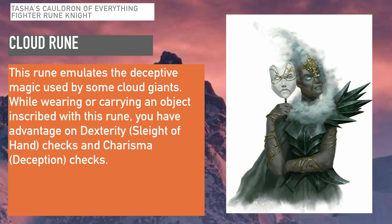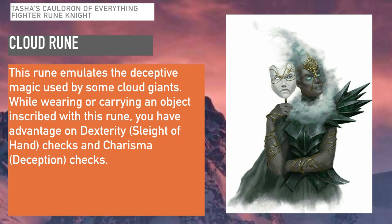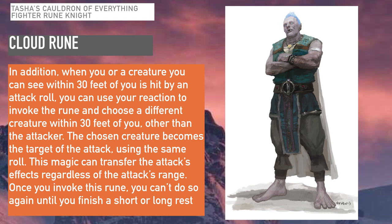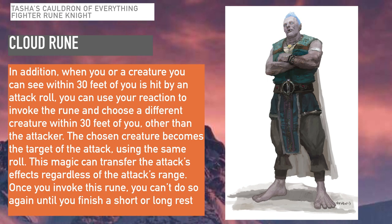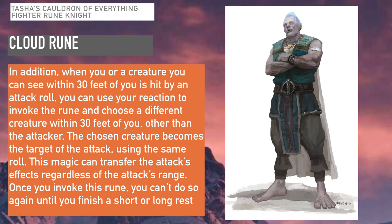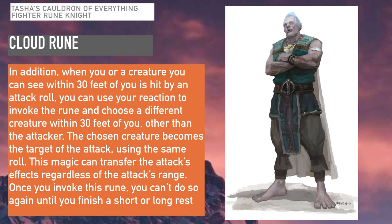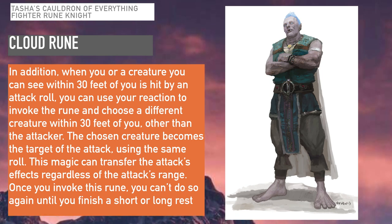The first rune is the Cloud Rune, which emulates deceptive magic used by some cloud giants. While wearing or carrying an object inscribed with the rune, you have advantage on Dexterity sleight of hand checks and Charisma deception checks. Additionally, when you or a creature you can see within 30 feet is hit by an attack roll, you can use your reaction to invoke the rune and redirect the attack to a different creature within 30 feet, using the same roll. Once you invoke this rune, you can't do so again until you finish a short or long rest. This is similar to the drunken monk's ability to redirect attacks and is a fantastic defensive tool.